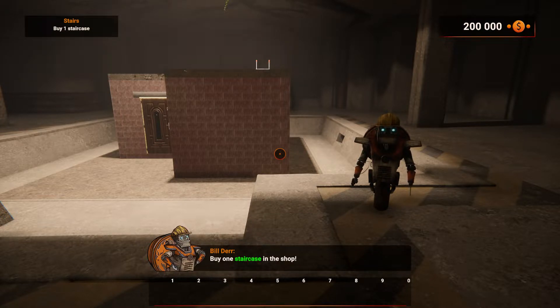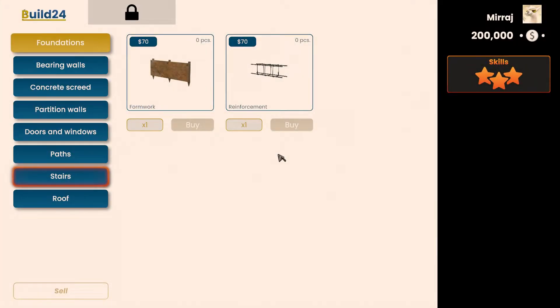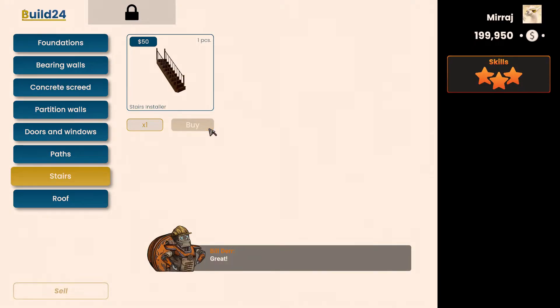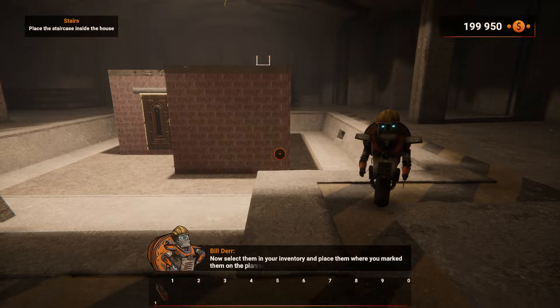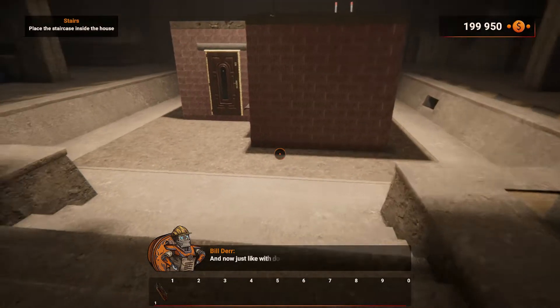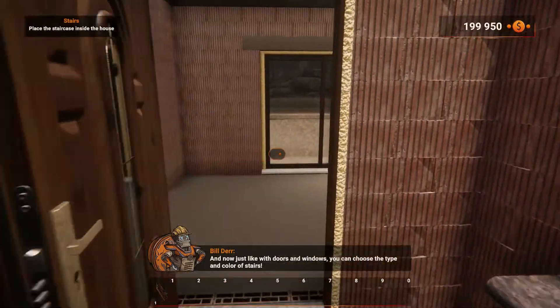Great! Now select them in your inventory and place them where you've marked them on the planner. Just like with doors and windows, you can choose the type and color of stairs.